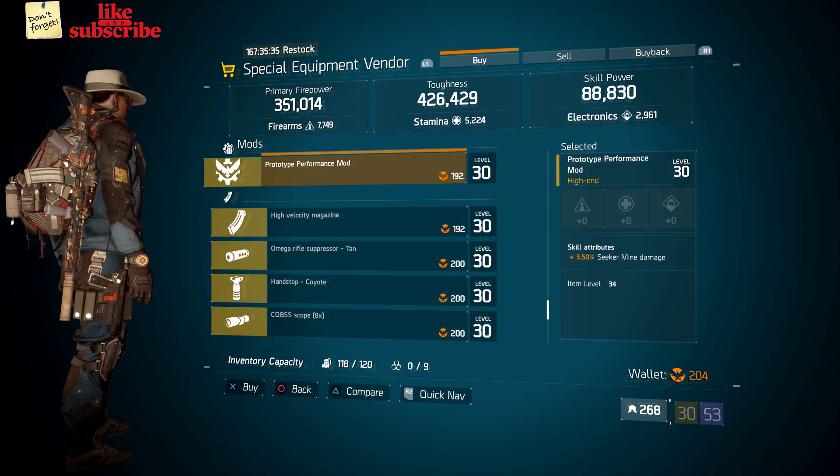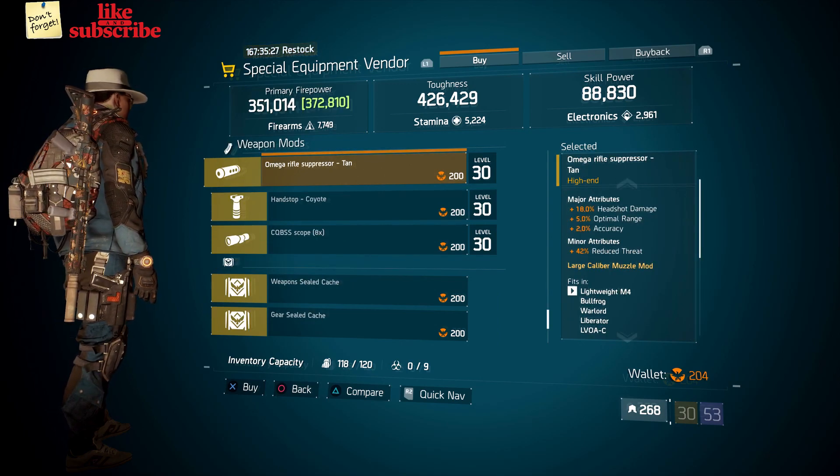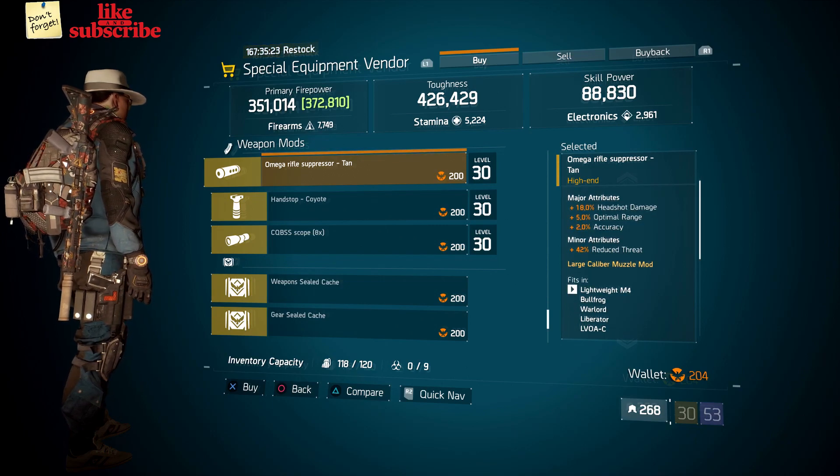Also here we got a prototype performance mod with 3.50% seeker mine damage. Also here we got a Mega Rifle Suppressor with 18% headshot damage, 5% optimal range, and 2% accuracy.